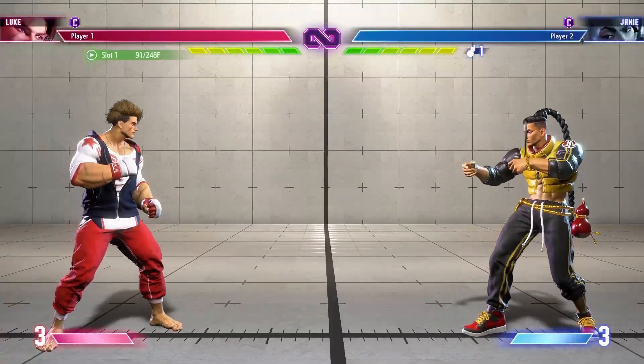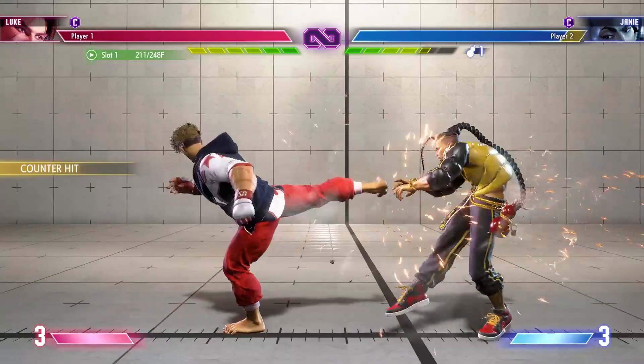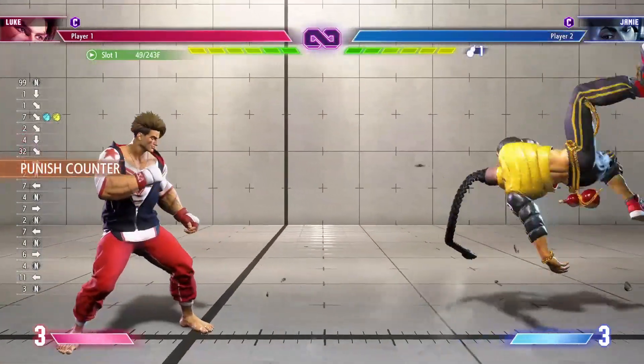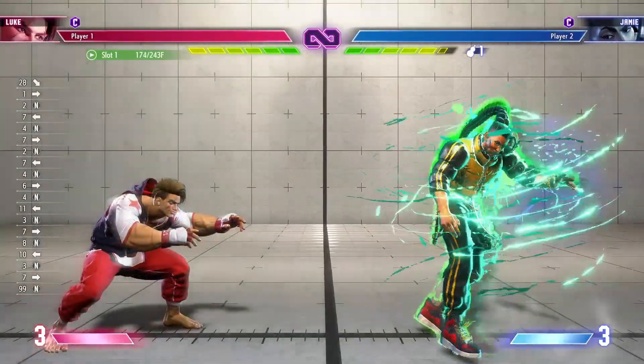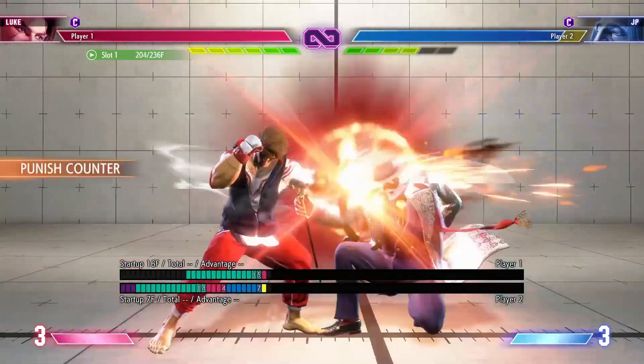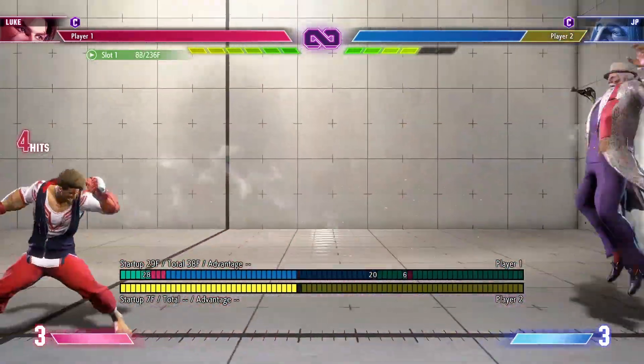Around Luke's medium sandblast range I recommend checking with standing medium kick. ODDP also works pretty well at this range, and you can make it easier for yourself by preemptively holding down-forward against some disjointed moves like JP's crouching medium punch.